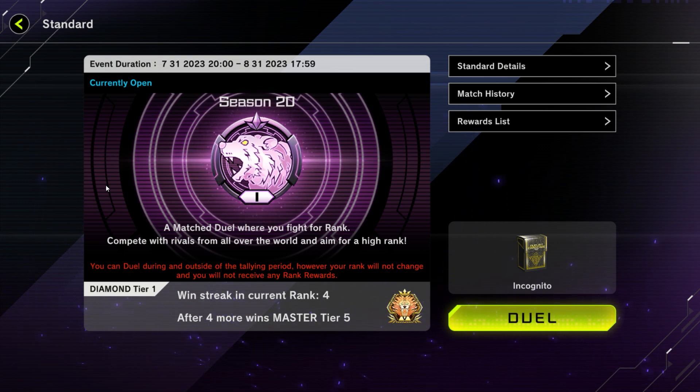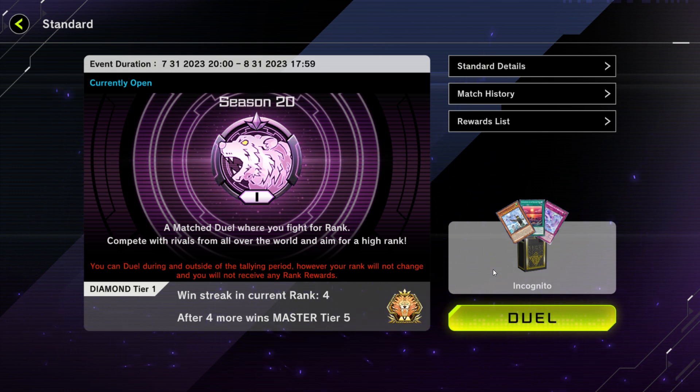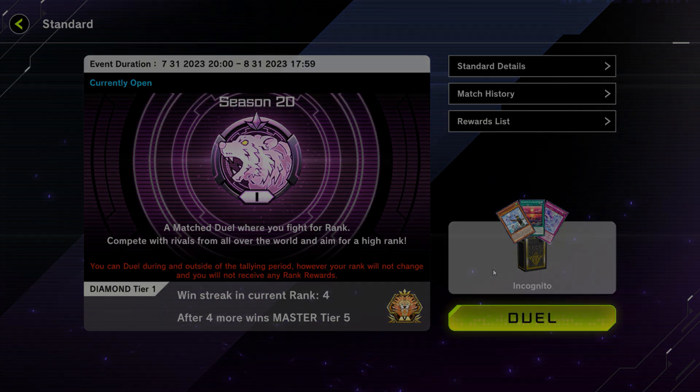So that was our run into Diamond 1. I'm still debating if I want to try to go for Master, because this deck is going to be harder and harder to play with Kashtira coming. That being said, we could also play another deck, but I've already voiced my opinions on switching around decks and trying to learn new ones with limited time. That's going to wrap it up for this video, guys — if you enjoyed it, a like would be appreciated. Thank you for watching. Quantum is out.